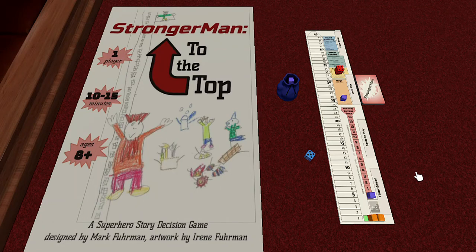Hi everybody, welcome to my playthrough video for Stronger Man to the Top. This game is a game I kind of designed with my kids in mind late in 2020. I had actually intended it to be a part of the children's print and play design contest at that time, but it kind of exceeded the complexity that that contest was looking for, so I didn't actually enter it. The artwork was done by my six-year-old daughter, and the character of Stronger Man himself was invented by my four-year-old.